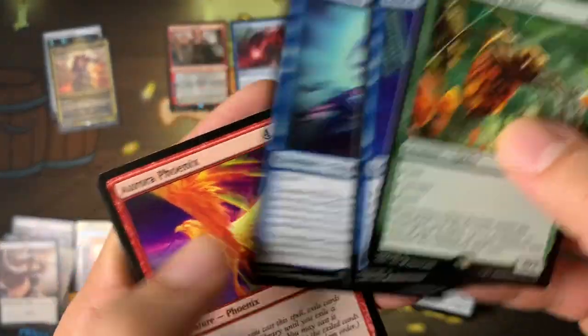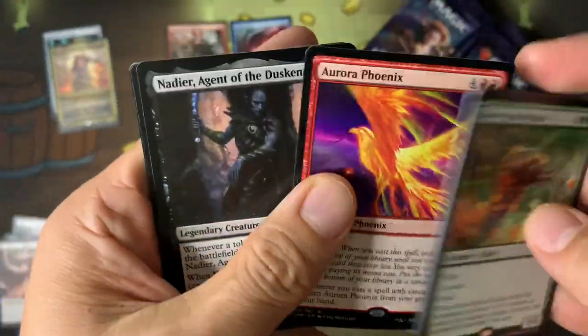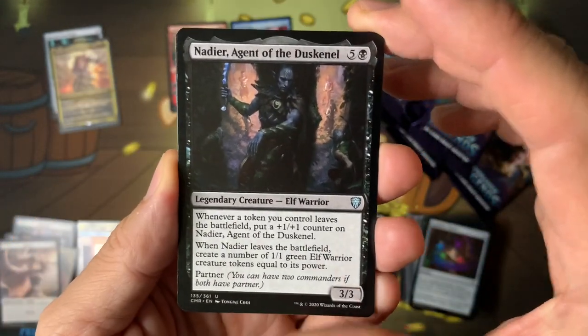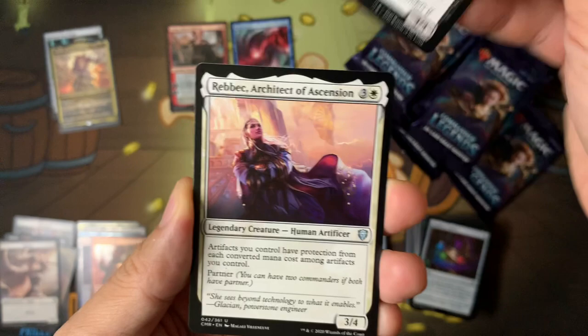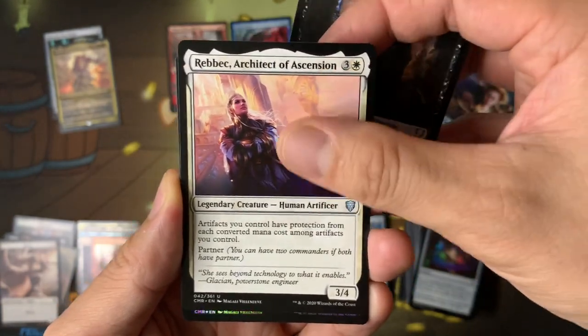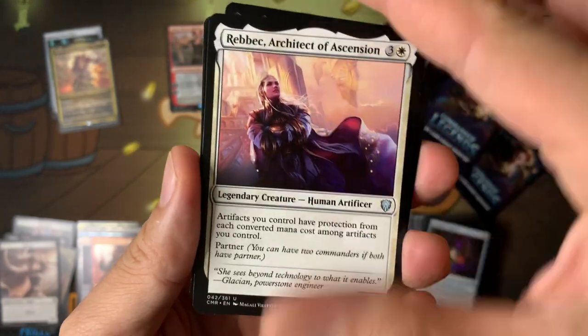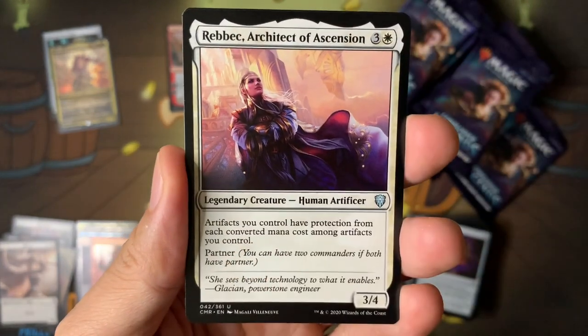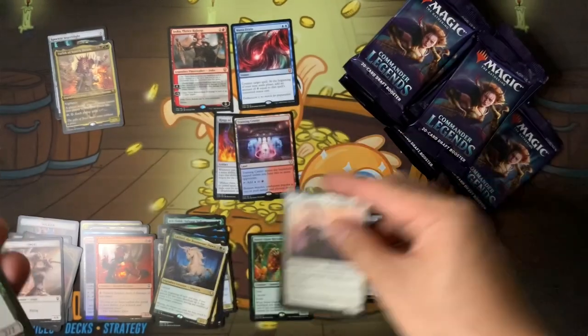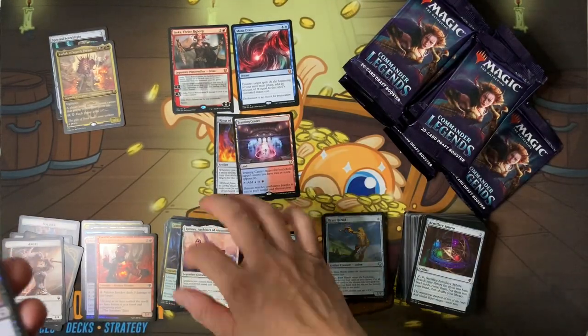Aurora Phoenix — let's cascade again. I'm getting all the cascade rares. Cascade Phoenix, Nadir Kraken right here. A little elf, a little artifact weirdness — artifacts you control have protection from each color among artifacts you control. That's insane to try to understand, but into the legendary pile!